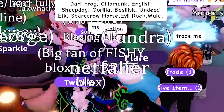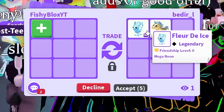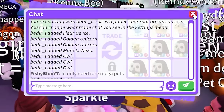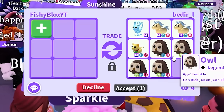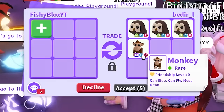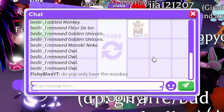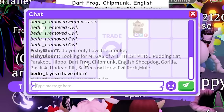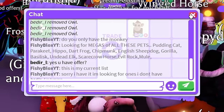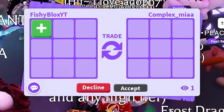Someone keeps spamming to trade me — they're really rich but it's nothing I need; they only have the monkey, which isn't on my list. I sent them my current list and explained I don't need the monkey. Someone else asks to trade — Complex Mia — but they're not offering anything useful, so I decline.